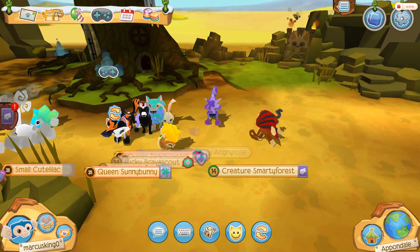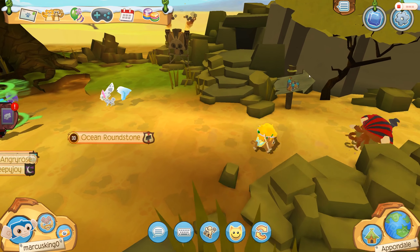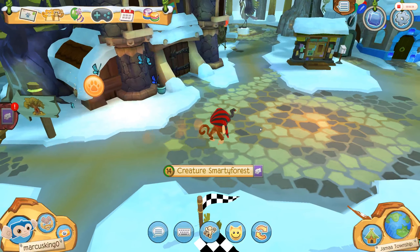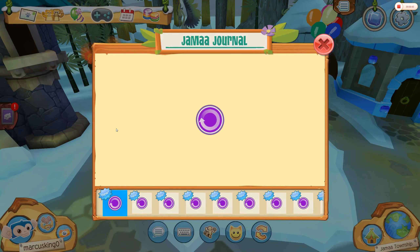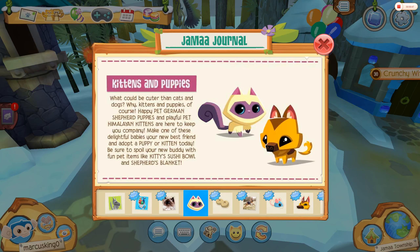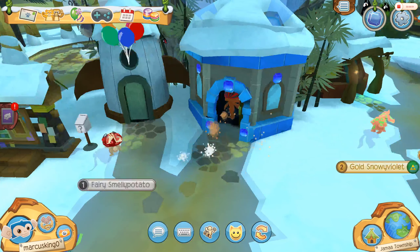Okay, to get rare items you want to come over here and go into this dome castle thingy. And once you get into the dome castle thingy, you're going to see a Jemaa journal. You want to read it — so, fortify. Just read all of this. And then you should get to come over here into the shop.